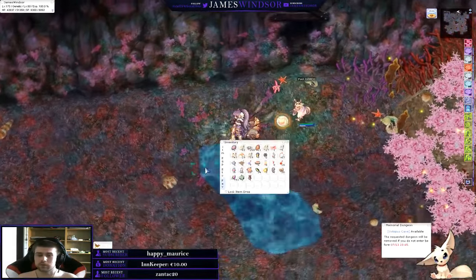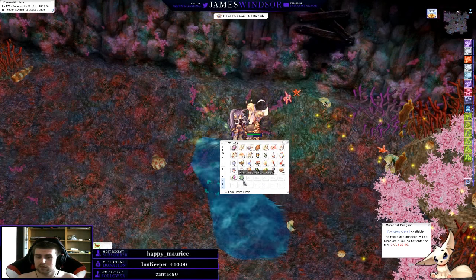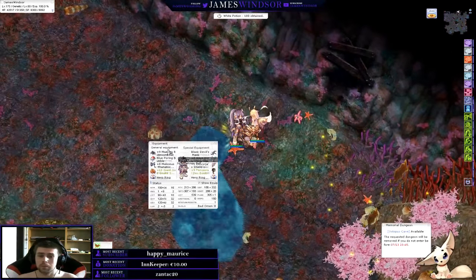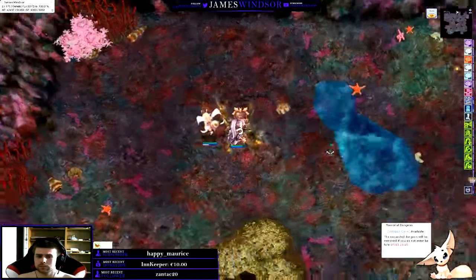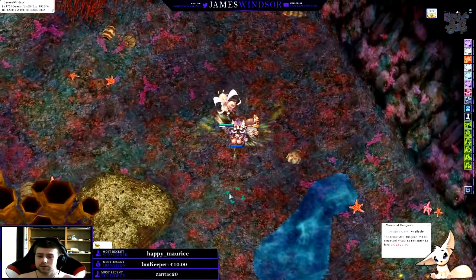Yeah, that wraps up the Octopus Cave guide. Let's just open the bag — we got SP cans and white potions, 100 white pots! Cool. So yeah, I hope this helps you. Thank you for watching, really. I'll see you in the next one.